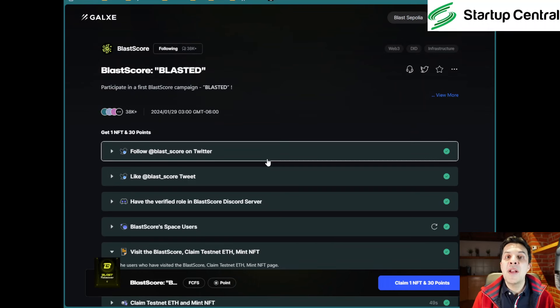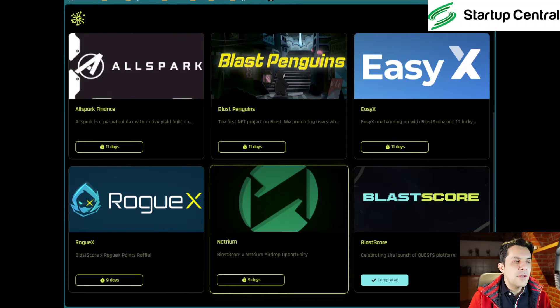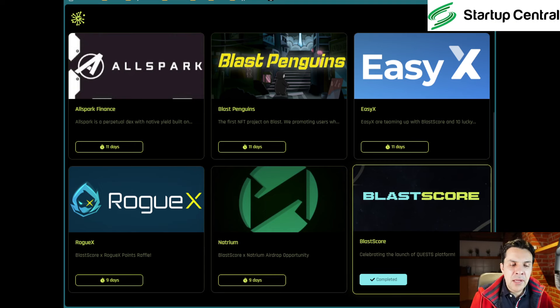I don't want to leave you there because there are a few more things we can do to qualify for the second season airdrop. I'm going to take you back to the page where we minted the NFT to complete those other quests, which are official quests on the Blast ecosystem page — not just on Galaxy. Let's complete those. We're back here.